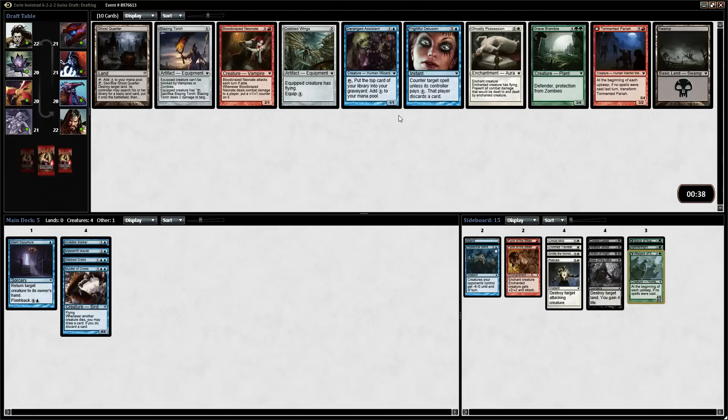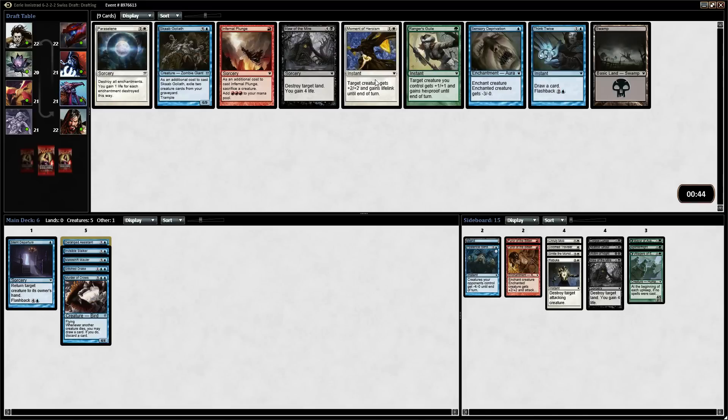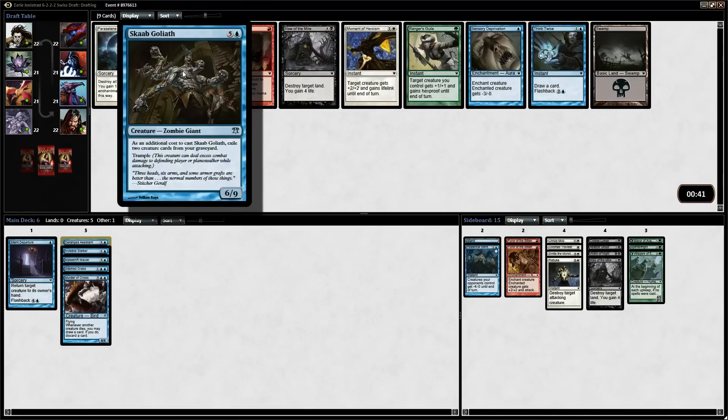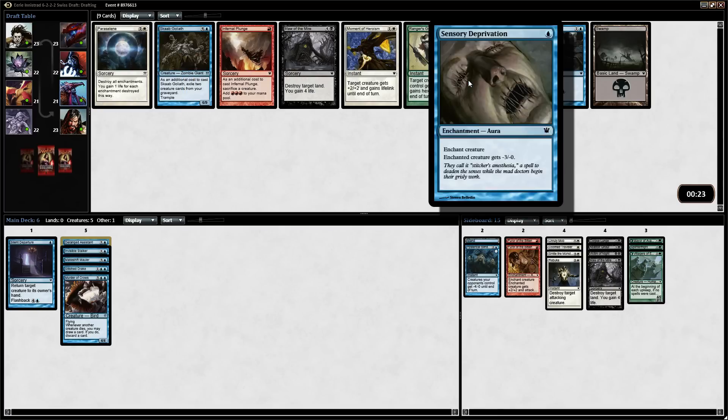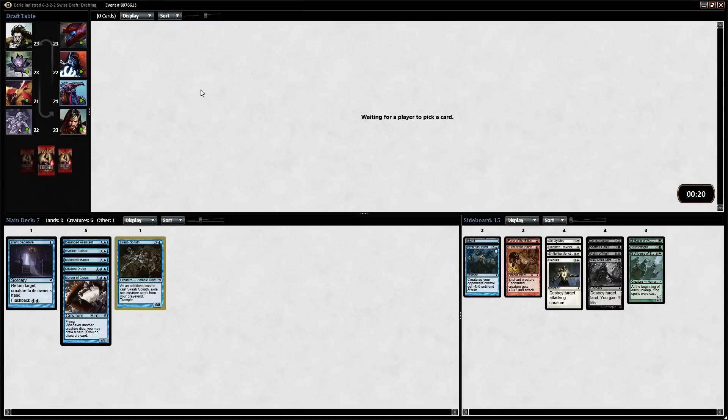There could be another Blood Crazed Neonaut. Someone's going to have a really good red deck. I feel sorry for the people left and right of me because I've really switched color strategy a bunch of times. I think we'll go with the Deranged Assistant. We have a Think Twice. We have a Scab Goliath — you have to exile two creature cards, but with our self-mill strategy that shouldn't be bad. Ranger's Guile is really good in this type of deck. I still think we want to do a green-blue bounce type strategy. Think Twice is fine. Sensory Deprivation is actually a really good card because it shuts down an early drop, but the Goliath is something we want in this deck.